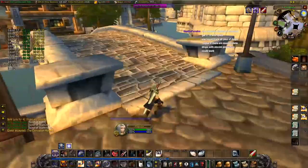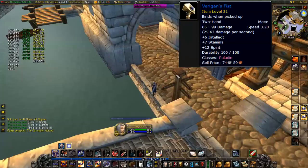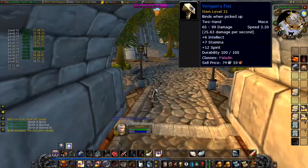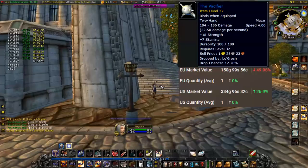Hi guys, today I'm going to show you how to solo Varegan's Fist, the class quest weapon for Paladin. Varegan's Fist is a 31 item level 200 mace, which is equivalent to a 26 BOE weapon, and with a solid 3.2 speed, it makes it arguably the easiest and best Paladin weapon to get in its level range, and it only takes about an hour extra to get.